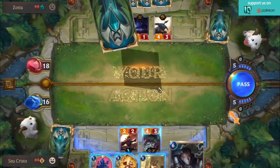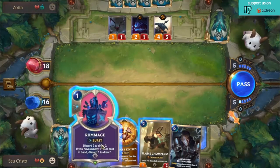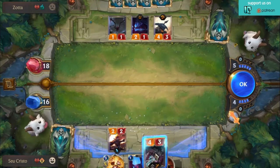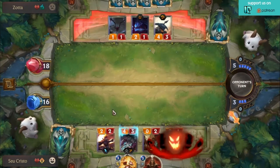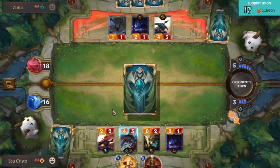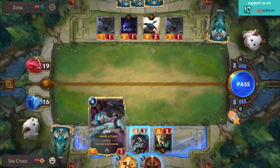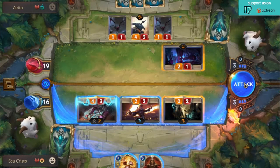Starting with a Rummage, getting the Flame Choppers out. Flame Choppers — ever since a lot of the changes to discard card effects for discard aggro — Flame Choppers is good. I remember when the game first came out and people were like, 'Flame Choppers... yeah, I get it, you can discard it and summon it, but is this thing even good?' And yeah, it's actually pretty good now. It's pretty valuable to be able to pull a unit all the way to the right — something with lifesteal or a big beefy blocker to let your other units push through damage.